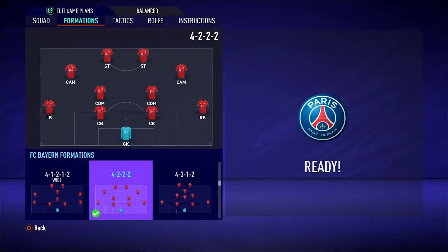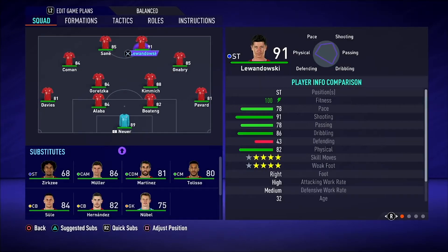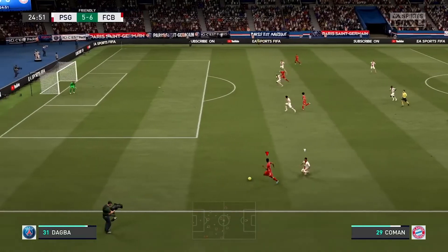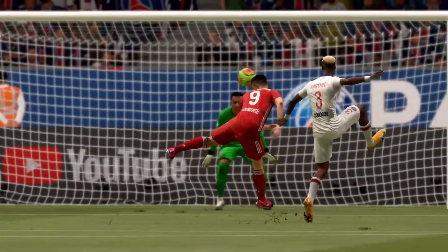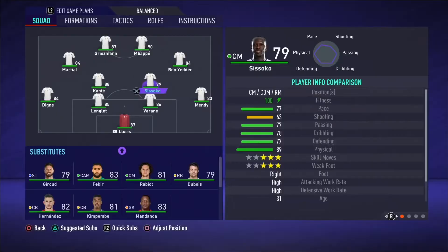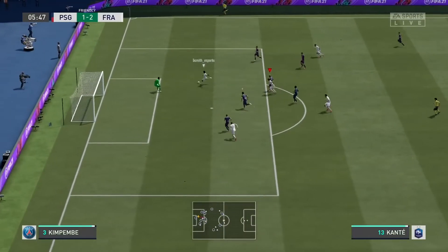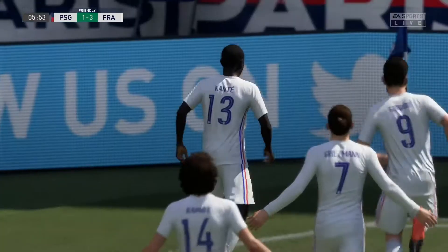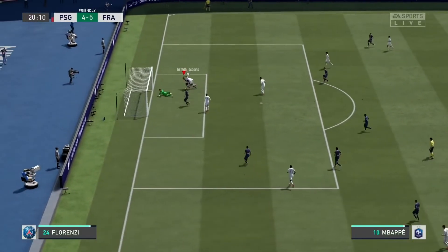Another popular formation this year is the 4-2-2-2. It speaks for itself — you literally have four attackers going forward: your two strikers and then your two central attacking midfielders. You have so much goal potential in this formation. The main key is your CDMs have to be elite here — we're talking Kante, Pogba, Goretzka. These sort of players have to be used in this formation. But if you want goals and quick attacks, the 4-2-2-2 is where you should be looking.